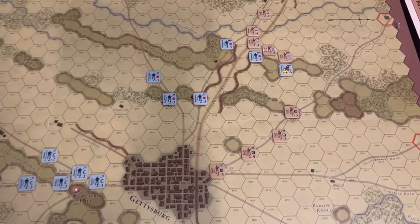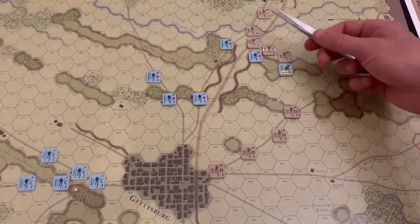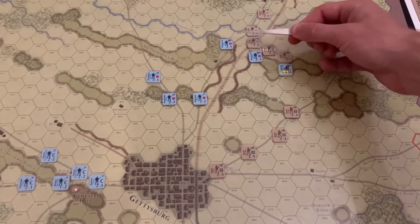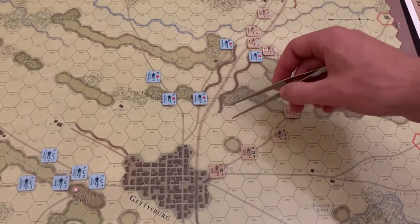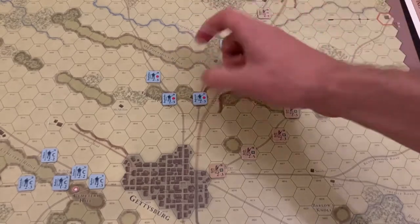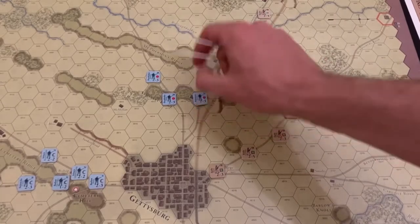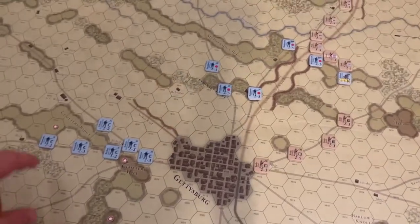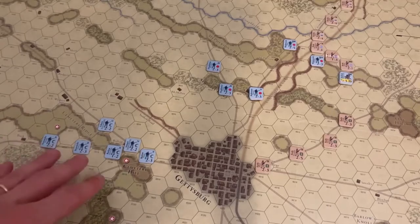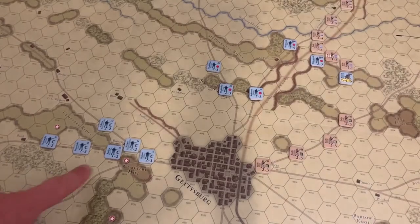There's a bit of a lull in the early afternoon of July 1st — a lot of movement through the different chit pulls. Wadsworth's division fell back to the relative safety of the ridges. Doubleday's division and Robinson's division made their way up the Fairfield Road and are now occupying Seminary Ridge. The Ninth Corps is slowly but surely concentrating around Cemetery Hill.